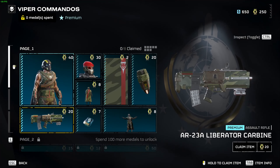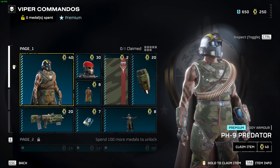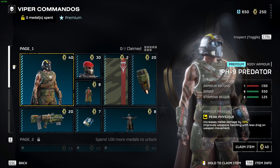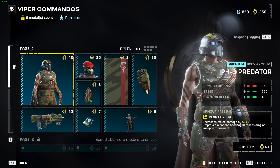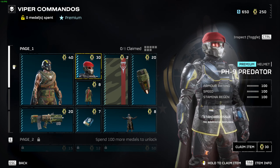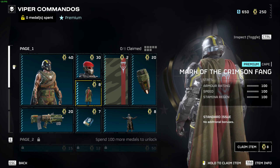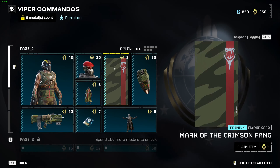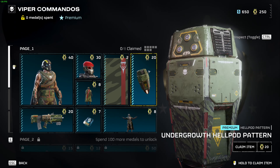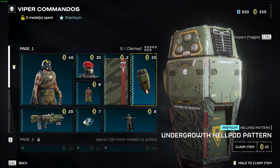As you jump into the warbond, the first thing you can get is the PH Predator armor set. This has a new perk: increase melee damage by 50%, improve warrior's handling with less drag on weapon movement. There's the PH9 Predator helmet, the Mark of the Crimson Fang cape, the Mark of the Crimson Fang player card, and the first drop pod skin — the Undergrowth Hell Pod pattern, which is pretty cool.